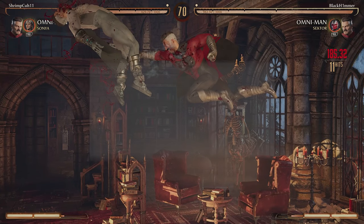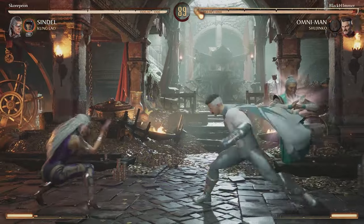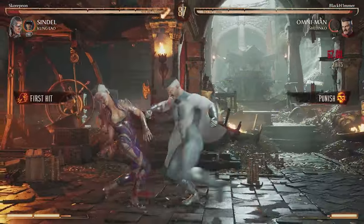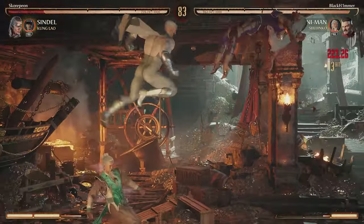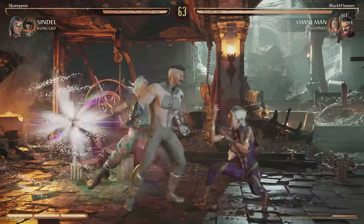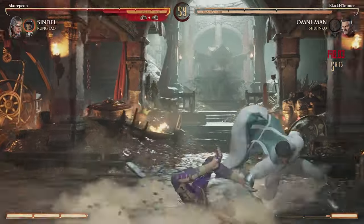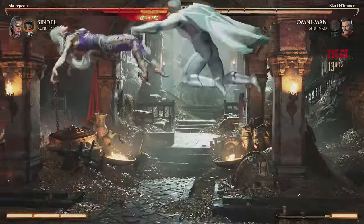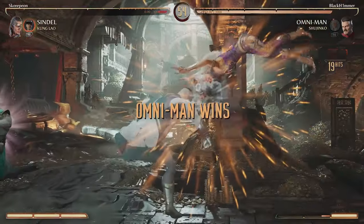Next up we got Shujinko, and we're charging Shujinko up as she's trying to zone us out. She does end up hitting Shujinko so he's gonna be out of commission for a little. We see him right there — we're gonna cash him in and try to get more charge. We catch him with a little forward dash into the Shujinko overhead kick that starts a full combo into the one-two grab into the two-one-two dash into a regular BNB: 345 for the overhead.